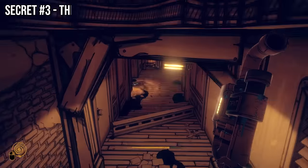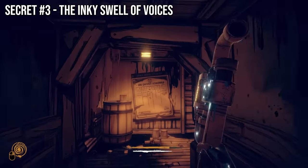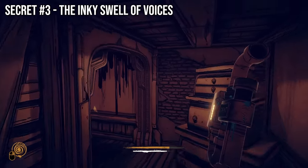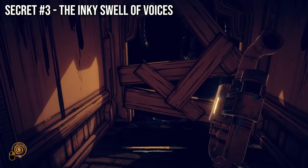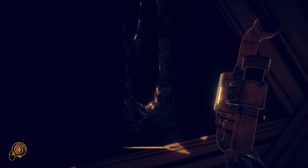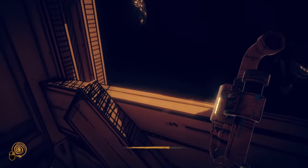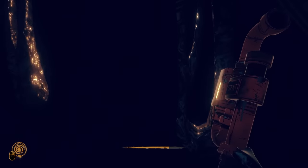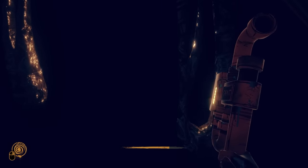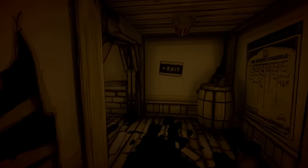Finally, if we head over to the Ink Machine chamber and listen closely when standing beside its boarded-up door, then we will hear the gentle beating of the Ink Demon's heart and a swell of inky voices — a throwback to when the demon emerged and tried to grab Henry during Chapter 1 of Bendy and the Ink Machine.